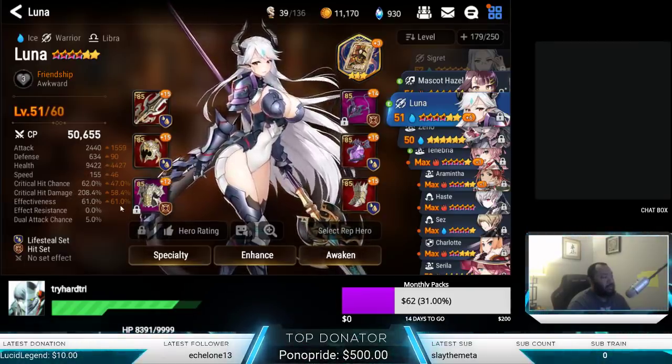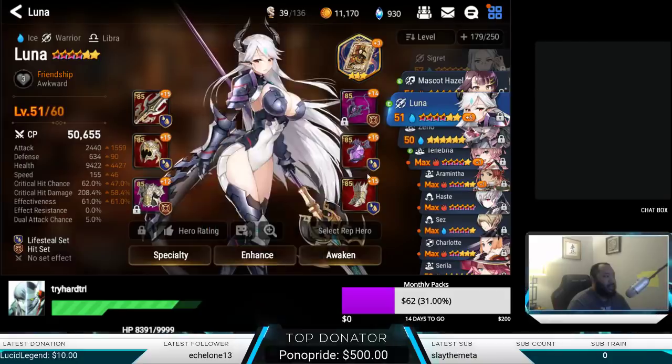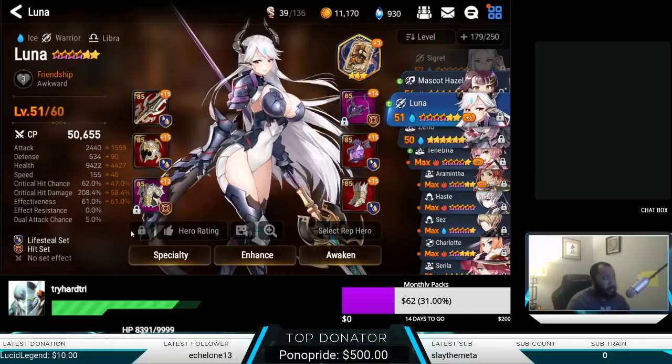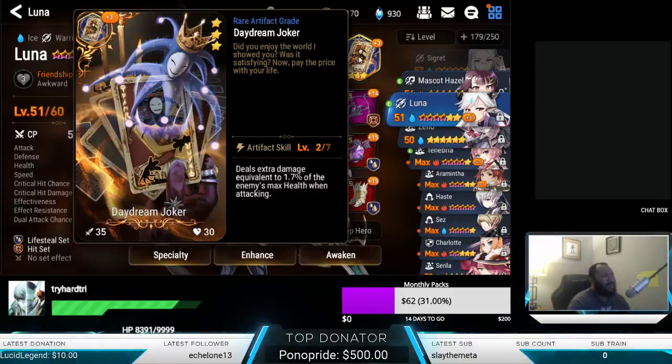She's also at 208% crit damage and 61% effectiveness. The way I've built her is crit damage — I maxed the necklace, attack/attack. For those wondering where the lifesteal set came from, it came from the Abyss, and the hit set is just something I've been getting out of Wyvern. I'm now in the process of testing Daydream Joker since I finally pulled some of those.